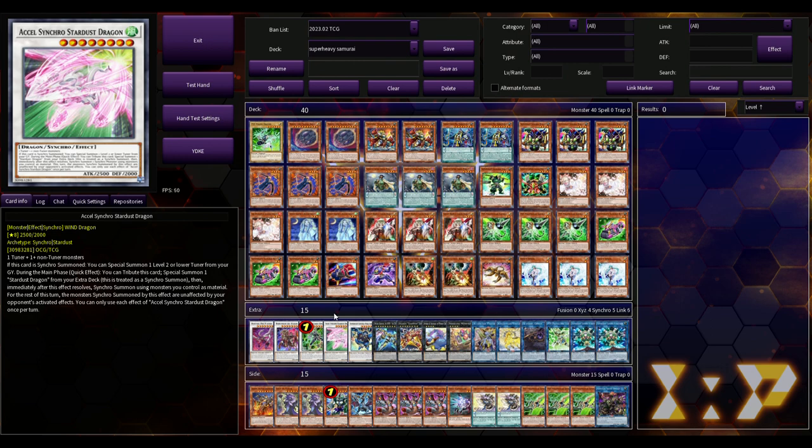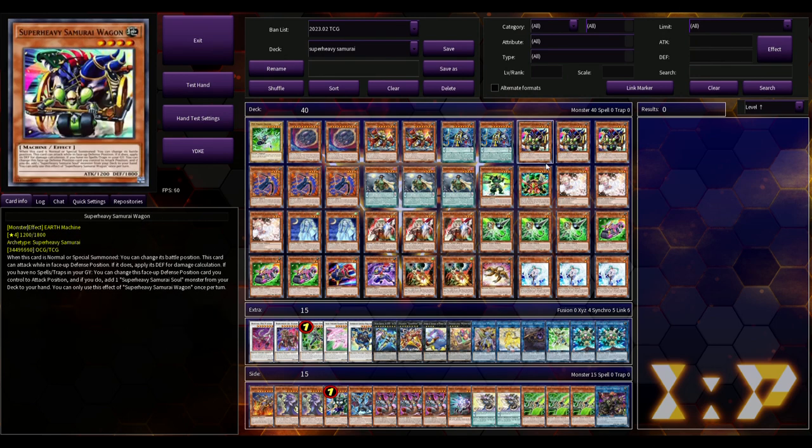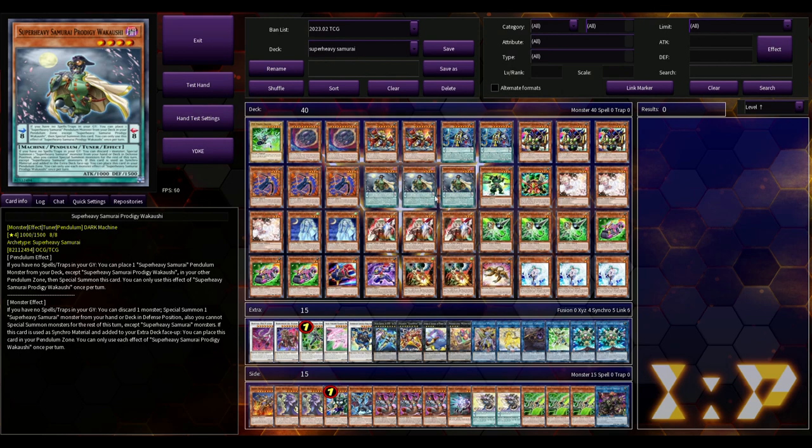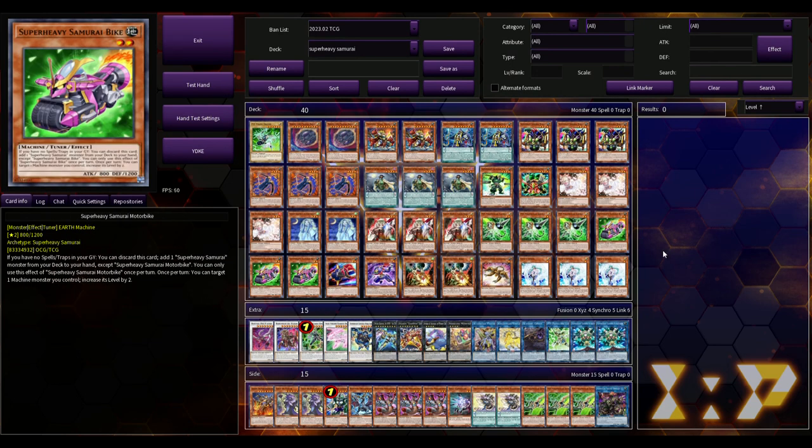Kurikara has gone up a lot in price because even if the Super Heavy Samurai player sets up four or five negates, you just bait them out as best you can and tribute them all off for Kurikara. Kurikara doesn't activate like Nibiru — it's like a Lava Golem or Sphere Mode, just a summoning condition — so it doesn't trigger anything like 'leaves the field by card effect.'